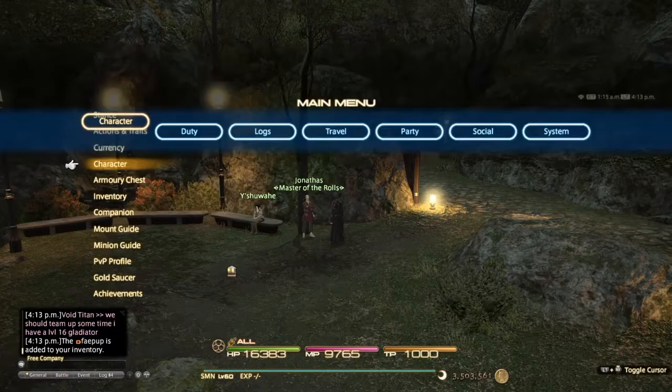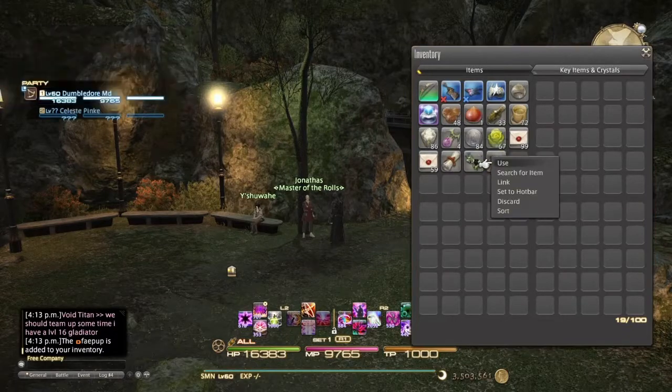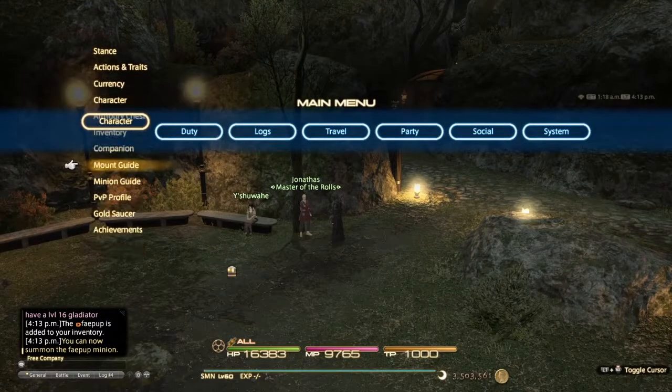Yeah, the Fae Pup, which is pretty cool. I'll show you what it looks like now — just use it. He'll put it in the inventory for you once you get it off him, and then you can just use it and pull it out.